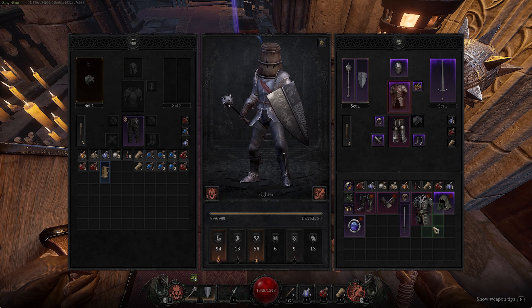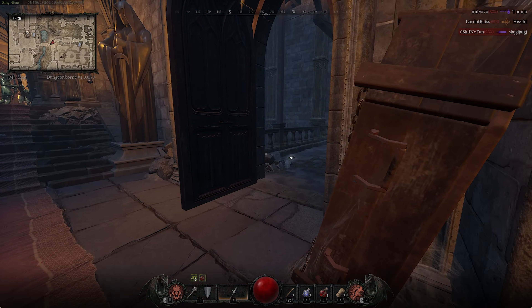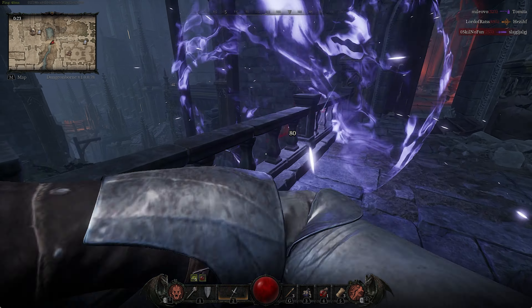As you saw there, we managed to get the Pyro to bait his E, and when he has no E, it's pretty much a free kill, especially if you've got two dashes.